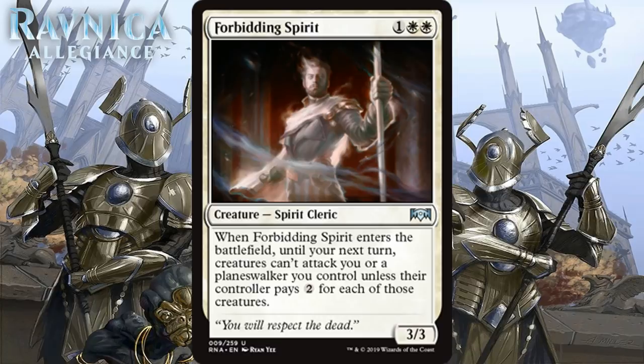Next up we have Forbidding Spirit, which for 1 generic and 2 white is a 3/3 Spirit Cleric at uncommon. When it enters the battlefield, until your next turn, creatures can't attack you or a planeswalker you control unless their controller pays 2 for each of those creatures. 3-mana 3/3s are usually Cs on their own in Limited, and this one brings a very relevant ability — making your opponent deal with a Ghostly Prison for a turn. It will definitely delay alpha strikes and make your opponent make difficult decisions. 3-drop creatures with efficient stats and late-game impact aren't exactly abundant, so I think in some weaker packs this might be worth first picking, which means it's a B-.